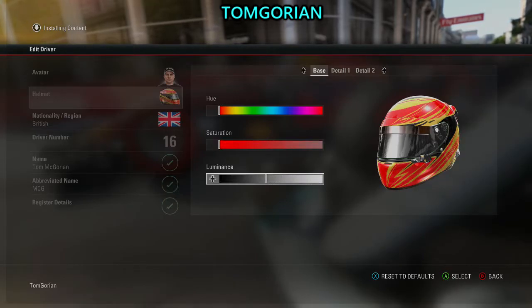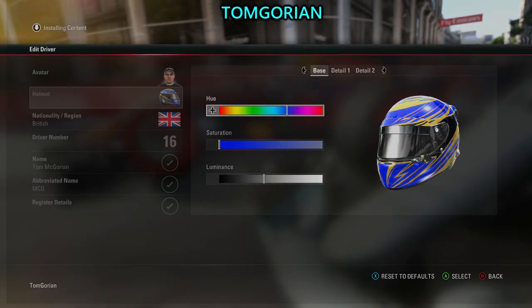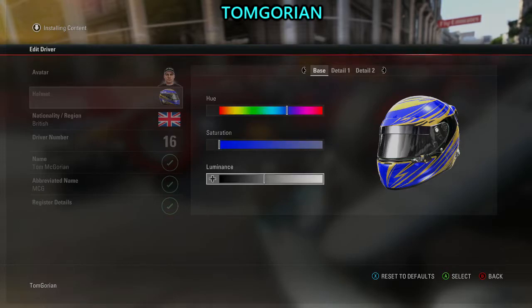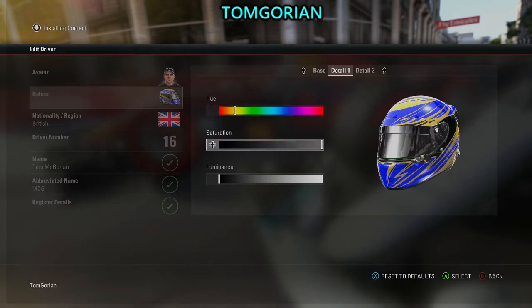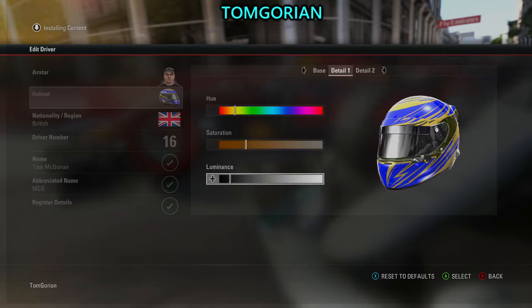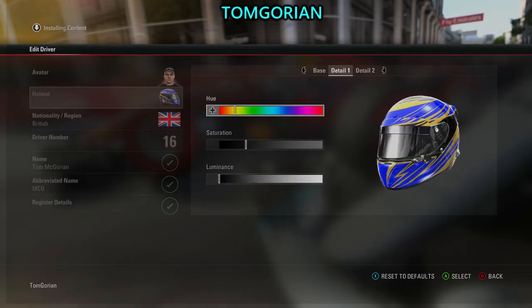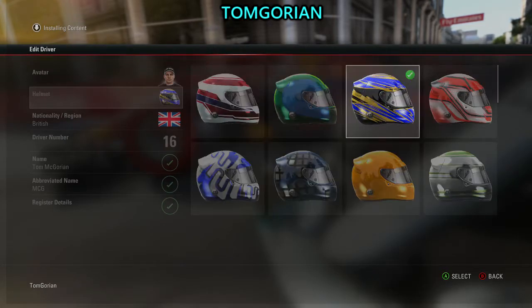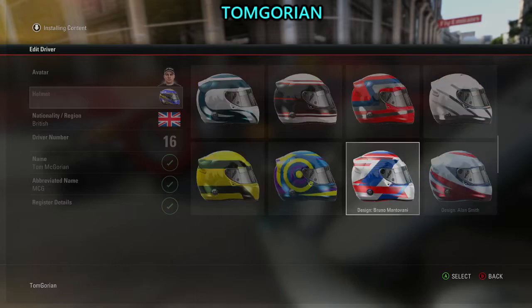I might go with this helmet — I like this one. The base is red, we don't want red, we want blue because we're going with Sauber. I actually like this helmet. Let's see base one — we need that to be a bit darker and a bit more golden because those are the colors of Sauber: blue and gold.